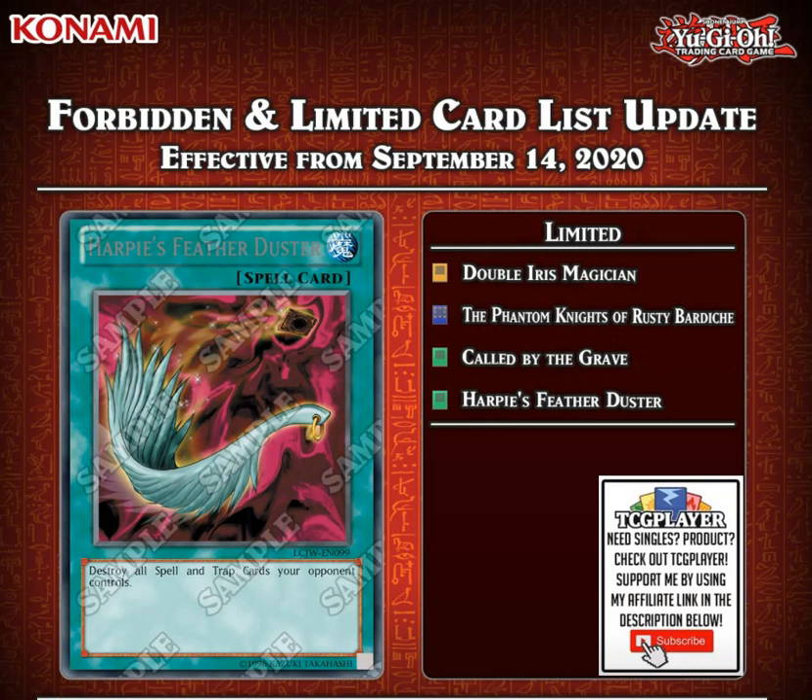Then we have our limited cards. We finally see Double Iris Magician come back, so that's really cool. Now we can go back from playing the combo pendulum deck and actually start playing the control pendulum deck again with the Time Graf and the Star Graf. I don't really expect that deck to do much right now, so maybe Double Iris might go to two or three in a few more months, but at the moment it is at one.